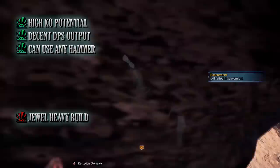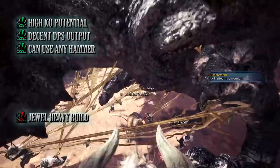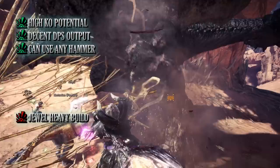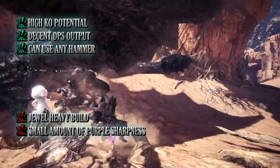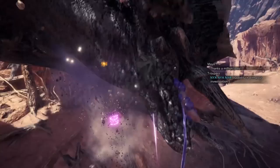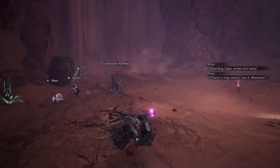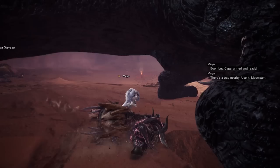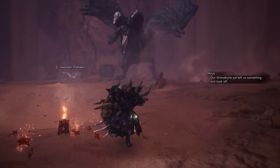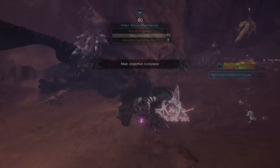The biggest con is that it's another jewel-heavy build requiring rarer jewels such as critical, vitality, and hard enduring jewels. The other con — specific to the Blackwing Deathblow 2 — is that it only has a sliver of purple sharpness, so if you don't apply protective polish before fighting you'll burn through it quickly, resulting in a DPS loss. Regardless, this is a strong build usable against virtually any monster thanks to the poison element — and by aiming for a monster's head you can knock it out multiple times during a hunt, allowing for higher damage combos and fairly quick hunts.